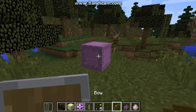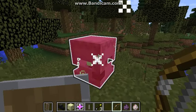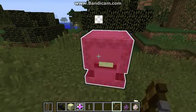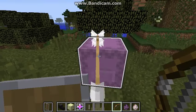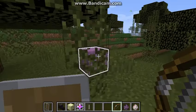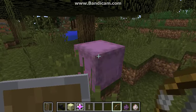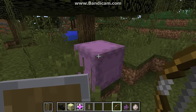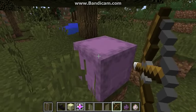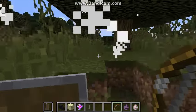Let's show you the Shulker. He was found in the End. He's really weird, and he teleports away. They're really strong.